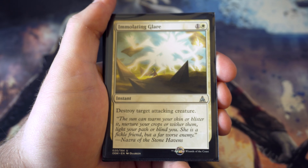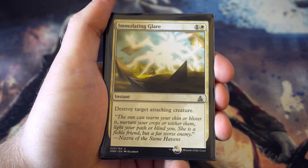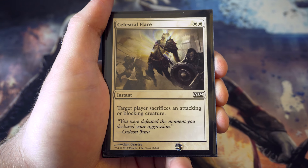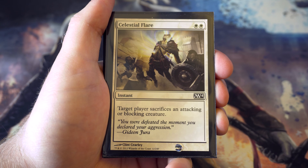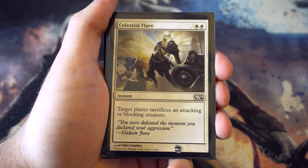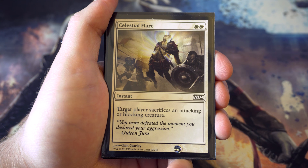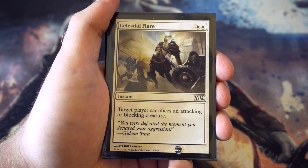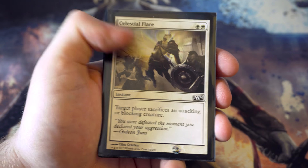Next up we've got Immolating Glare - destroy target attacking creature for two. Quite happy with that as a cost. Then Celestial Flare - target attacking or blocking player sacrifices a creature. This isn't quite as good as Immolating Glare because you don't get to choose which one is sacrificed, but if they're only swinging in with one creature or blocking with one, you'll find this quite useful.